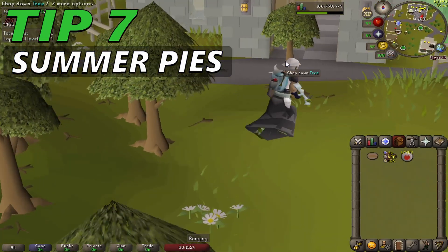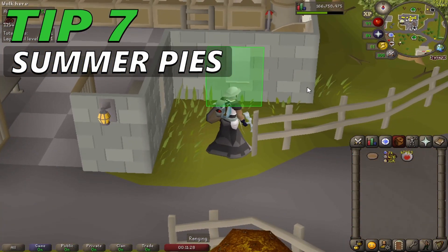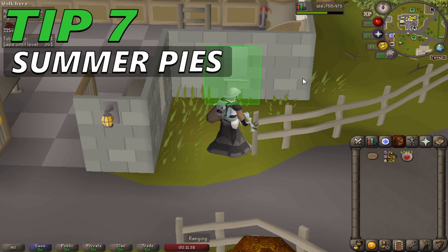Summer Pies are also very useful when fighting the Hespori elemental, since players are able to eat them very quickly and leave behind pie dishes, preventing the elemental from unequipping their armor. This is also useful during quests which require high agility levels, such as Regicide and the Underground Pass.